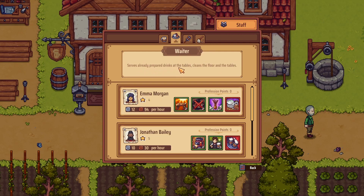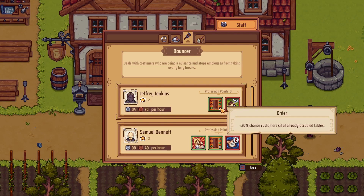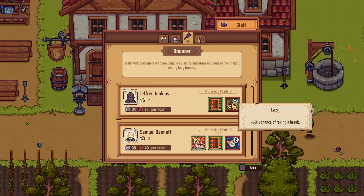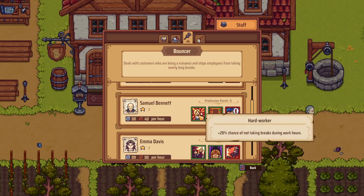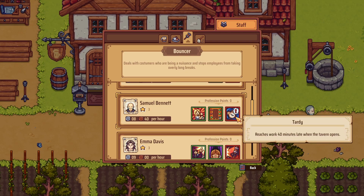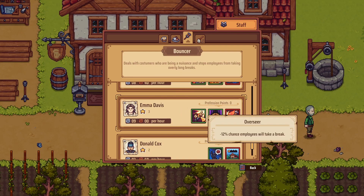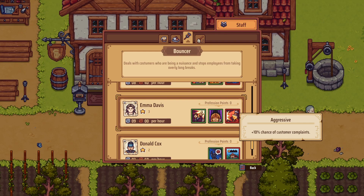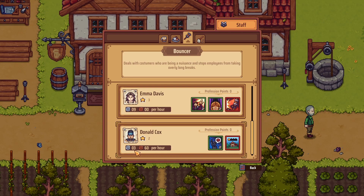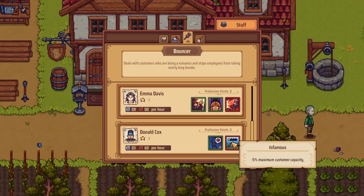The waiter serves already-prepared drinks at the tables and cleans the floor and tables. Jeffrey Jenkins is quite cheap — plus 20% chance of customers sitting at already-occupied tables, but lazy: plus 50% chance of taking a break. Samuel Bennett — hard worker, chance of not taking breaks, chance of customers sitting at already-occupied tables, but reaches work 40 minutes late when the tavern opens. That's great. Amma Davis — minus chance employees will take a break, customers order the most expensive product. Donald Cox is the cheapest — minus 10% penalization for reputation when customers complain, but minus 5% maximum customer capacity.